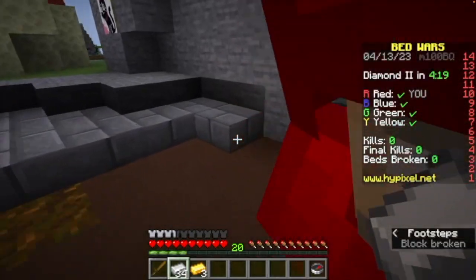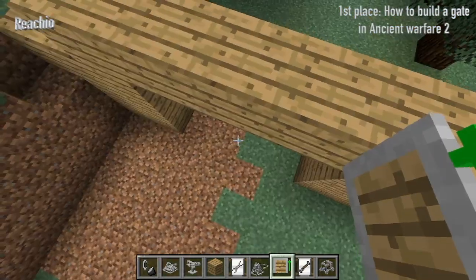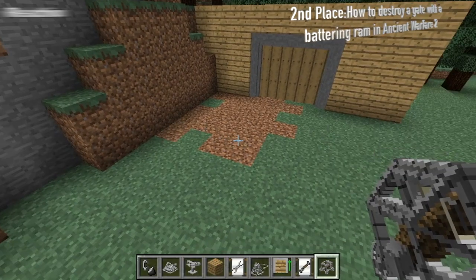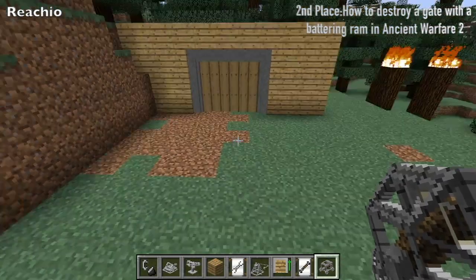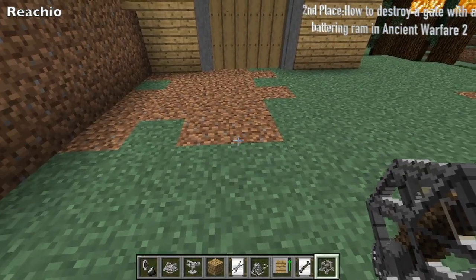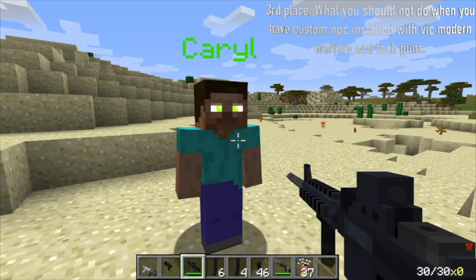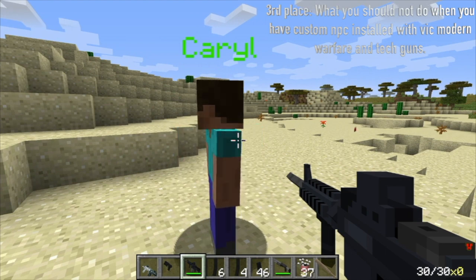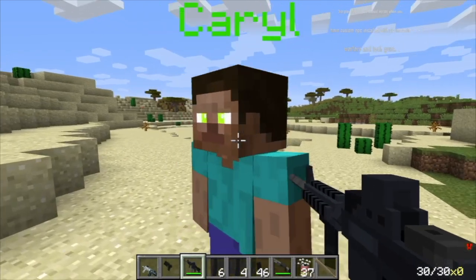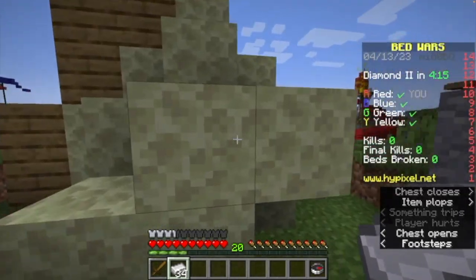Hello everyone, so today I'll be showing off how to create gates in general. Alright everyone, welcome back to another video — today I'm going to show you how to destroy a gate with a pattern room. Hello everyone, so today I'm going to do something a bit out of the ordinary because I needed to fill the content void, and also because I hopefully don't want people making this mistake.